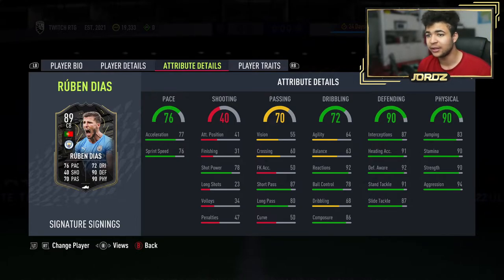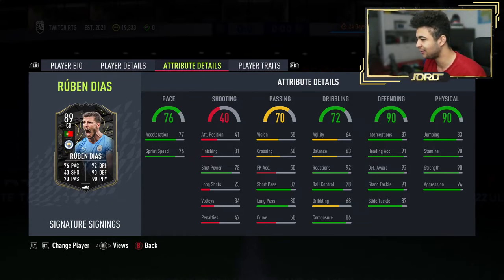Manchester City defender — I want to say he moved from Benfica a season and a half or two seasons ago. He's played insanely well for Manchester City since joining. The dynamic image on this card is really nice. The card is insane — 90 stamina, 83 jumping, 87 interceptions, really good defensive stats, insane reactions, and very good ball control for a center back at 78. The composure is very good too, so you don't have to worry about him recklessly putting in a tackle and giving away a penalty, even though that is a thing in this game.